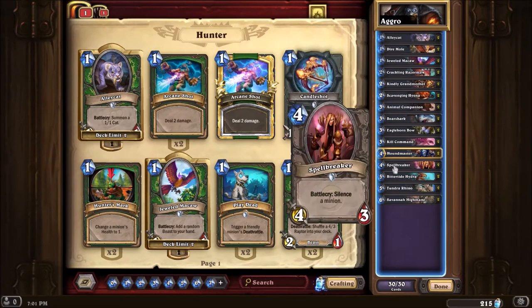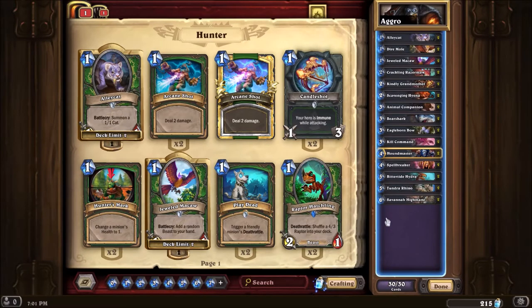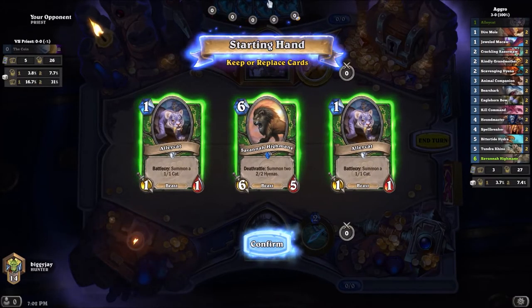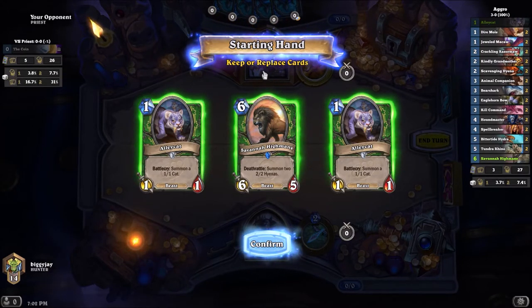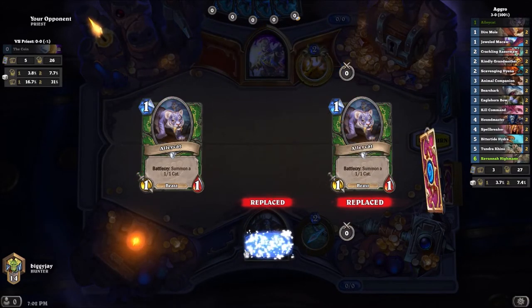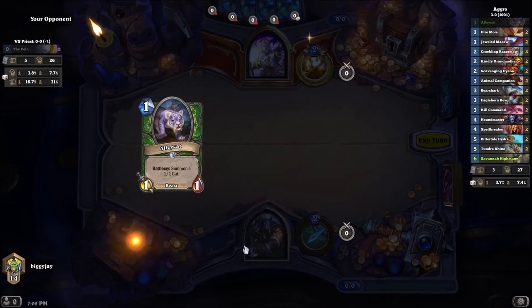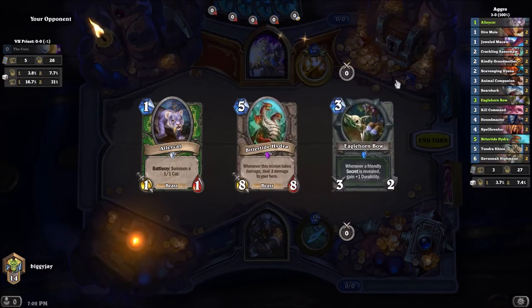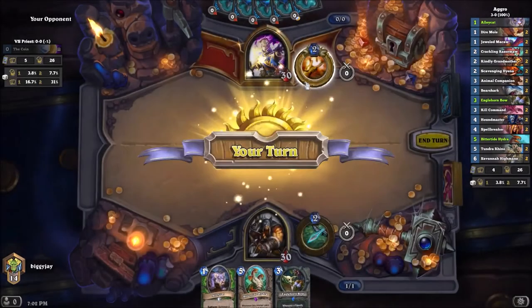Let's go ahead and jump right into a game. Rank 14 is what I'm at, and we get an Anduin, so it's most likely Spiteful Priest, maybe a Radiant Elemental version of the deck. We don't really want two Alleycats, especially on the play. We got Eaglehorn Bow and Bittertide Hydra — Bittertide Hydra's not bad in this matchup.